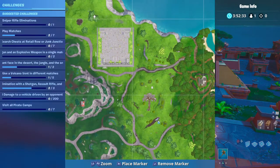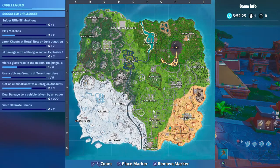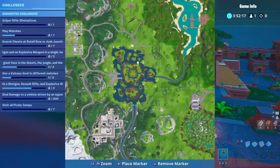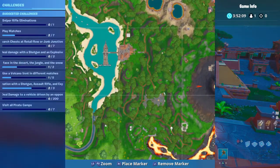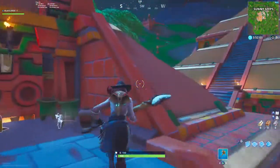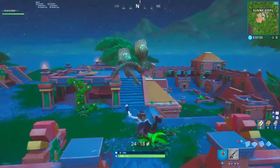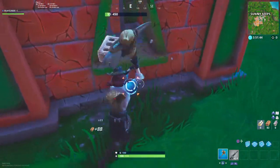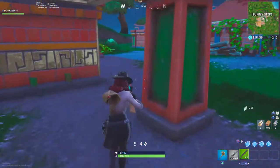There's no more motel over here — the Block has moved. Sunny Steps is now here, so no more Wailing Woods. Snobby Shores is still here, and Junk Junction and Haunted Hills are still there as well. We also have Lazy Lagoon with a little area up there. Tomato Temple apparently doesn't exist anymore, so we can go check that out. Also, I think they've changed the sound of the AR — yeah, it sounds so much different. The shotgun sounds different as well, so they changed the sounds of some weapons.